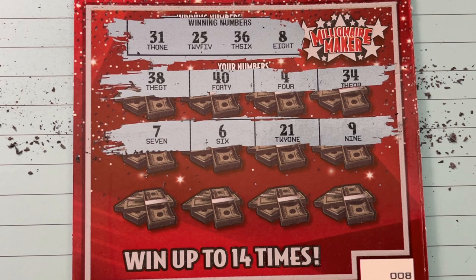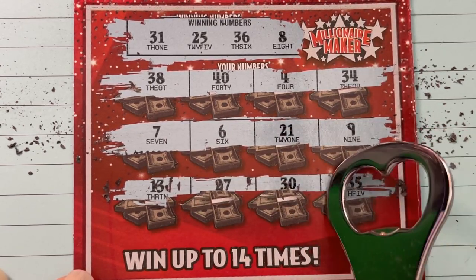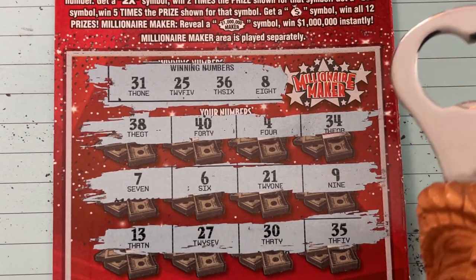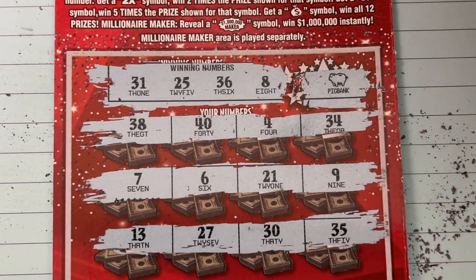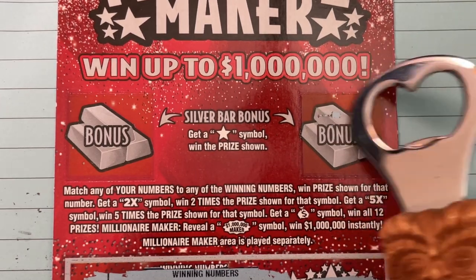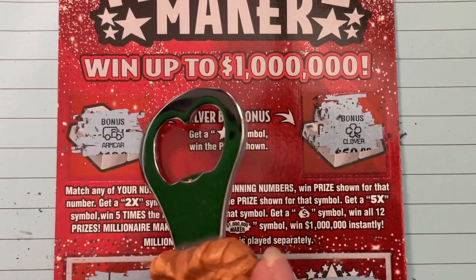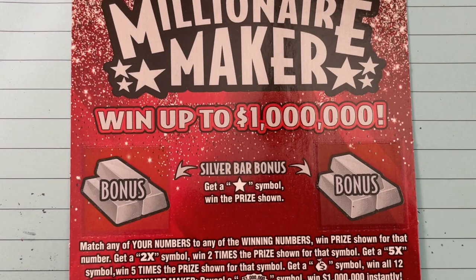That was mean. One more row — no number came through for us. We're going to have to go up there and look at that Millionaire Maker. That doesn't look like it to me — it's a piggy bank, and it didn't even give me any money to put in the piggy bank. Let's check our silver bar bonus. It's not a number, it's a symbol — clover. Nope, we need the star. And armored car. Ticket number 8 is a losing ticket.